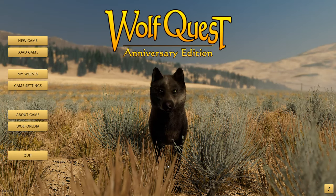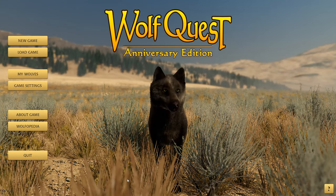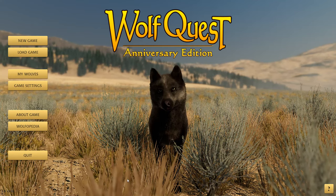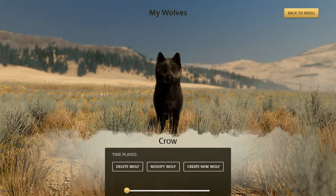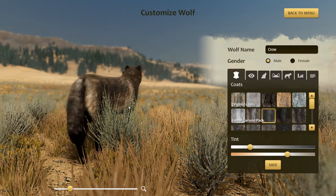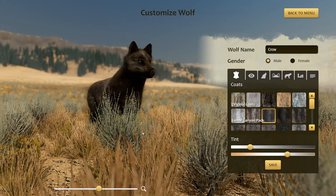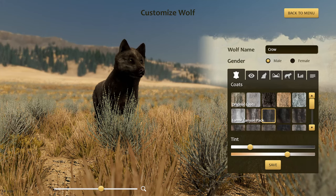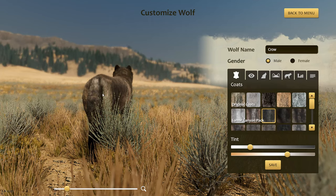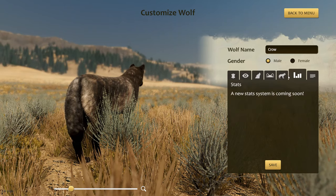I'm going to introduce all of you to the wolf you're currently staring at. He may be familiar to those of you who have been following along for the hundreds of episodes and many generations of our wolf pack. I would like to introduce all of you to Crow. This is Crow and he is a wolf part of our Moon and Dawn pack legacy. And you can do fluffy tails now — Crow actually has a really adorably fluffy tail!